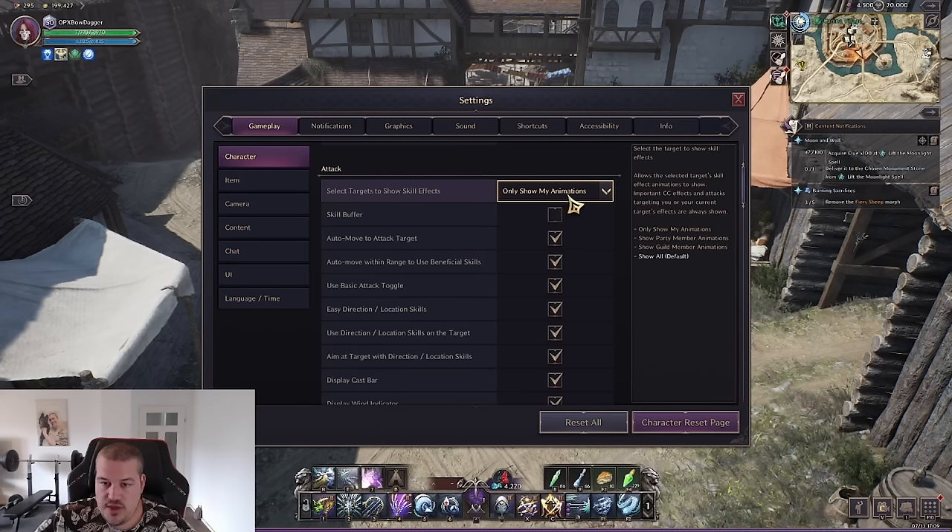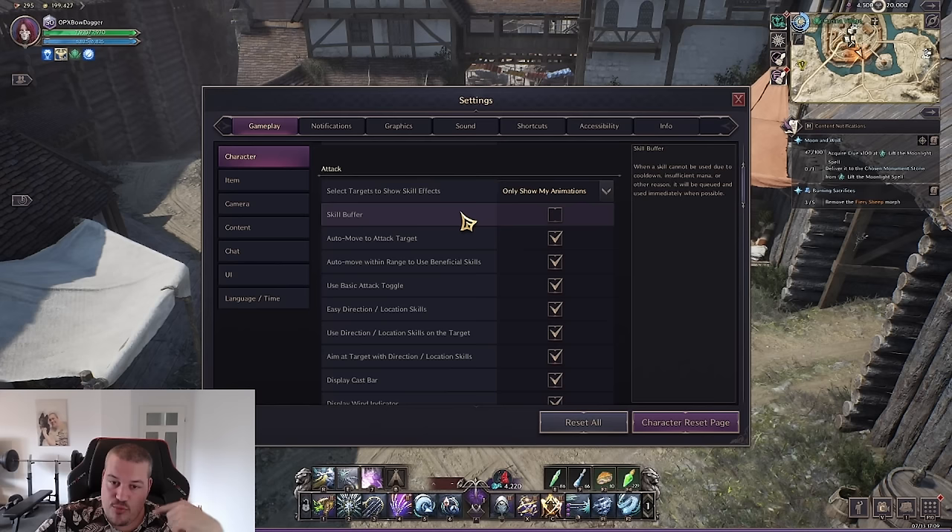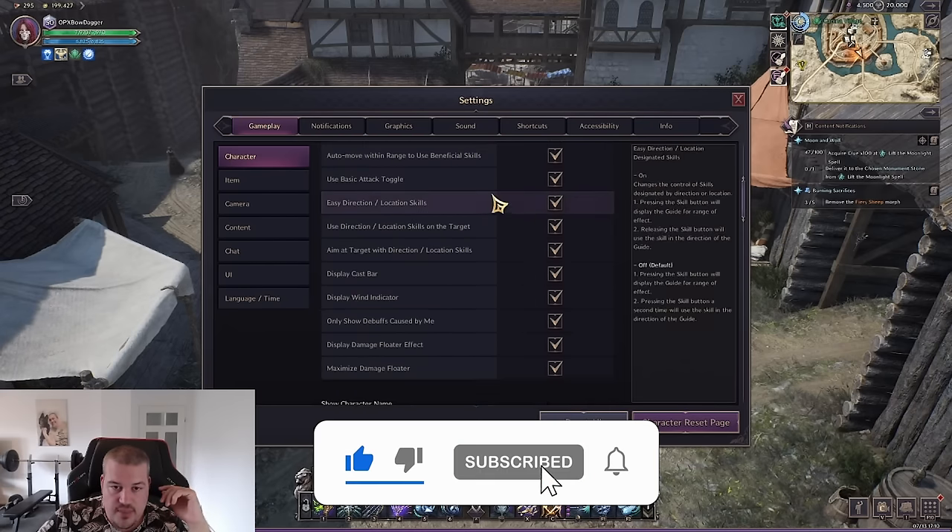Regarding attacks: in PvE show only your own animations; in a PvP situation also show your guild members' animations so you know when a CC is applied. I recommend turning skill buffer off because you should be in control of the skills you're pressing and the timing. If you're not good at it yet, I'd still recommend not turning it on and starting to learn it, because this makes your damage rotations more precise and gives a better understanding of when to go in and out.